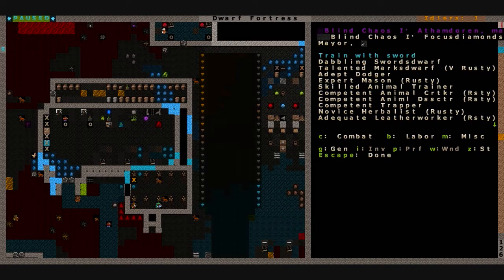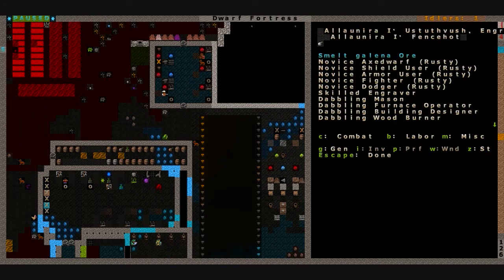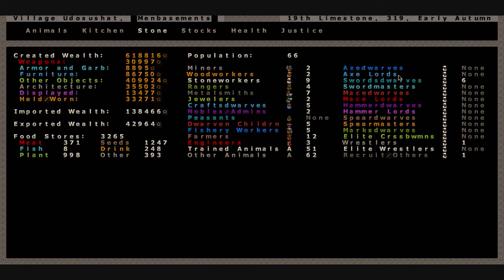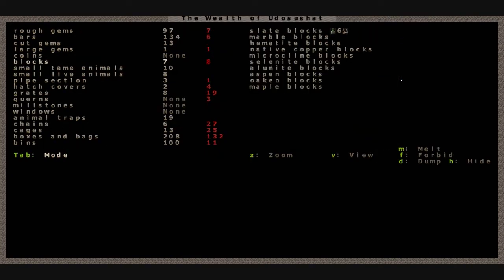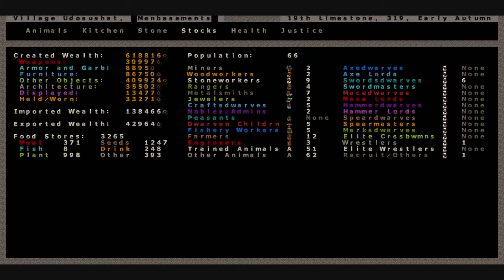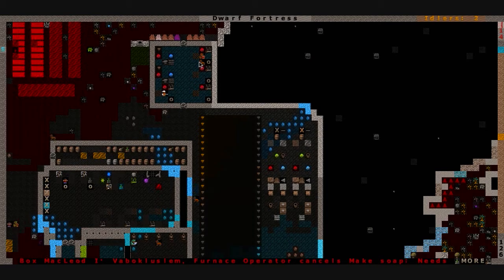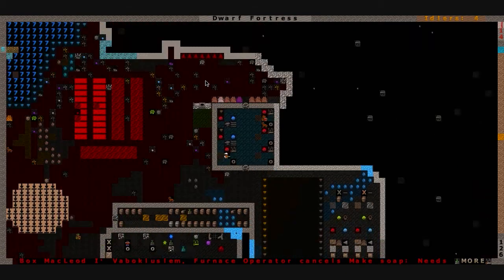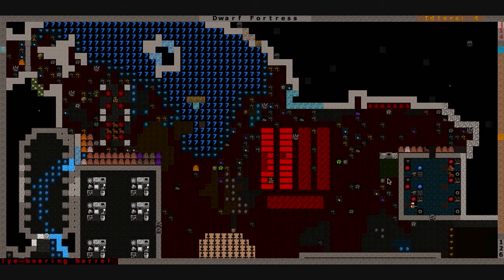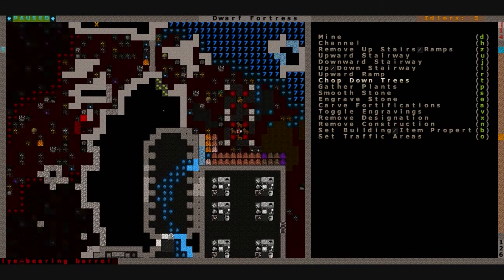Blind Chaos, a dabbling swords dwarf. We've also got our workshops set up to make full suits of copper plate mail armor right now, because we have a decent number of bars. Silver bars: one. 39 copper bars, plenty of charcoal. We've got our two wood furnaces making charcoal full time, and our charcoal wood stockpiles are constantly being refreshed from the surface wood. We burn the mushrooms down here pretty quick - chop them all down as soon as they grow.